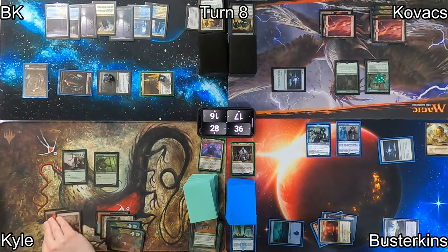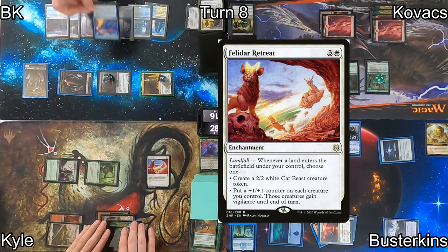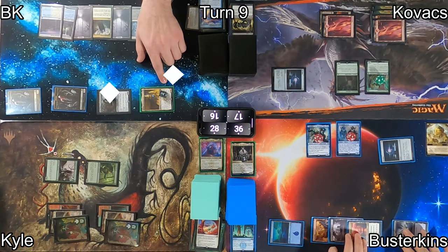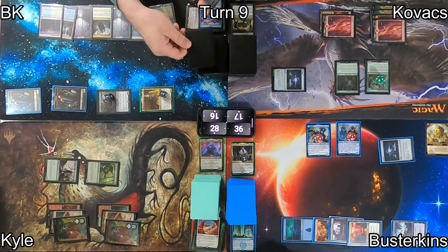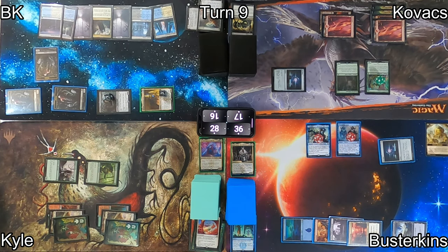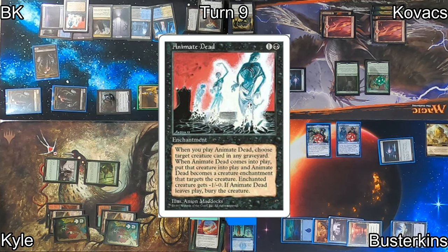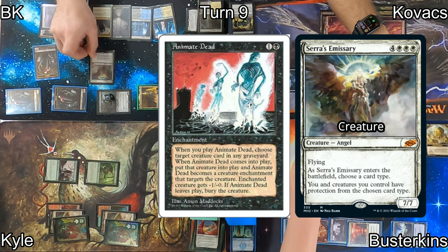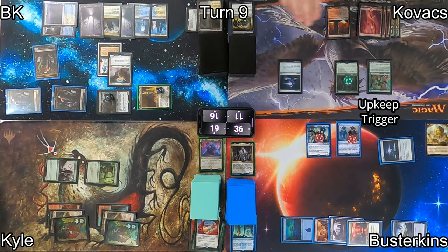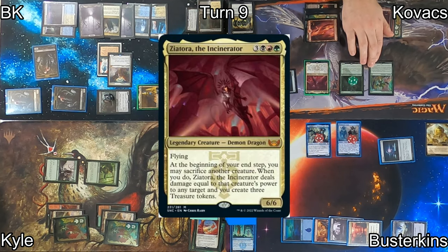I have Fierce Guardianship to counter Felidar Retreat — mostly because I want Kyle to have zero fun. On my turn, I untap, upkeep, draw and go right into combat. I Connive four, targeting Raffine again. I discard two lands and two non-lands, one of them being Sephara, Sky's Blade — and here's where we realize I made a mistake with the +1/+1 counters and we correct it. I then cast Animate Dead on the Sephara in my graveyard. When it enters the battlefield, I choose Creature as a card type, giving myself and my creatures protection from creatures.